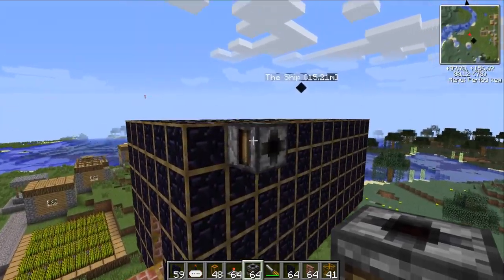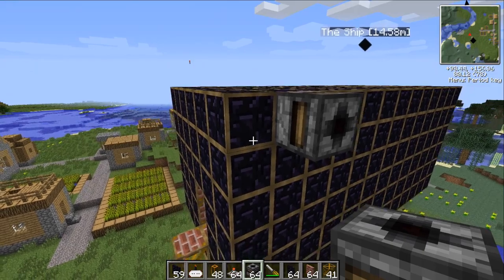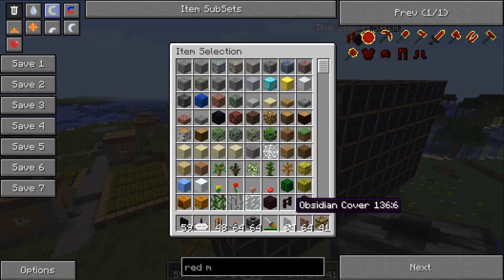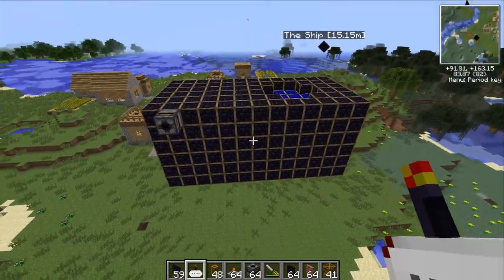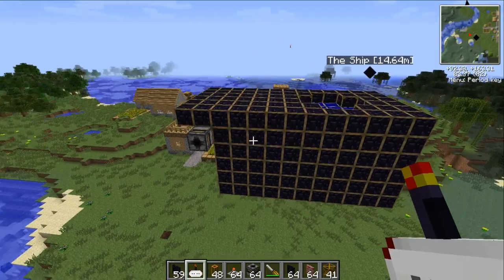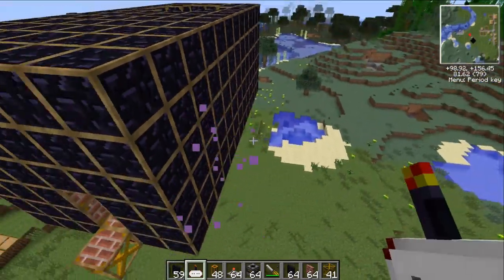So what happens if I place a block? I'll just place this for show — you'd think that would be attached to the ship. But these special obsidian cover blocks right here, the obsidian covers — if you use those, they don't get attached to the ship frame. That's cool and good to know.